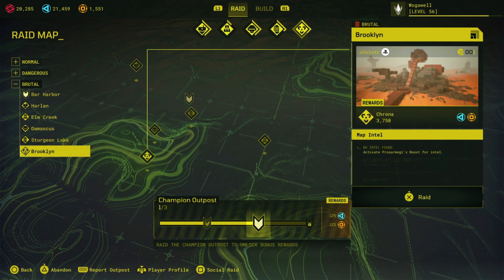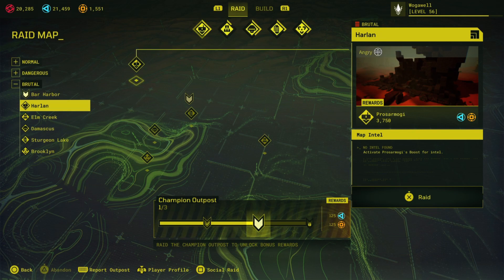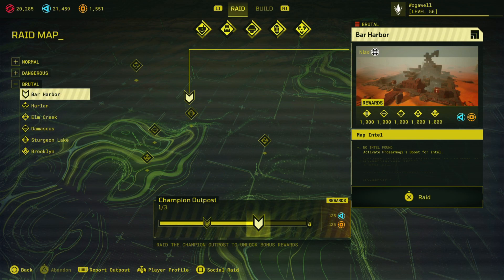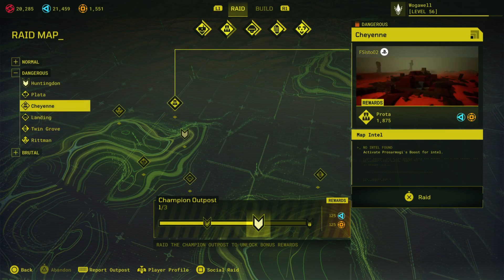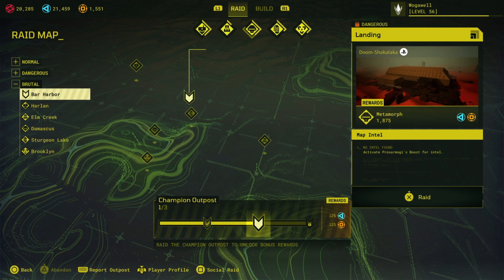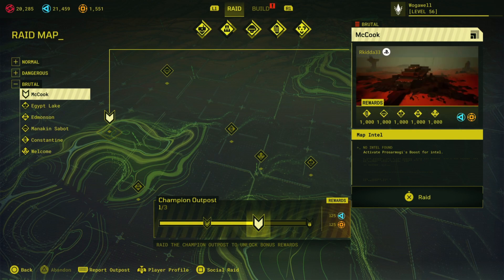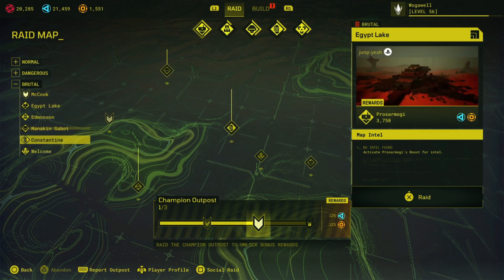What I like to do is look through the maps after a fail. If I've just done a map — failed it, it was really difficult — I quit but don't abandon it yet. I want to look through the rest of my maps to see if there's anything else I'd like. If nothing stands out I'll go back to the failed map and abandon it. When you abandon, all the maps across dangerous, brutal, and normal all reset, giving you a completely fresh list.